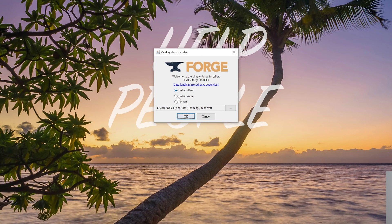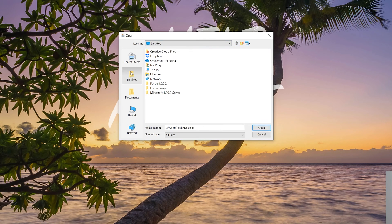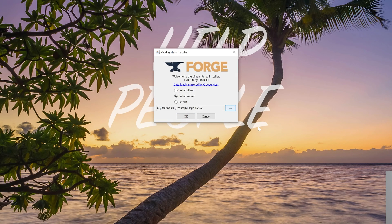This time click install server. A red box will appear — that's perfectly normal. Click the three dots within that red box to open a file explorer type menu. Click on desktop, and on your desktop you'll have the Forge 1.20.2 server folder we created, so go ahead and click on that and then click open.